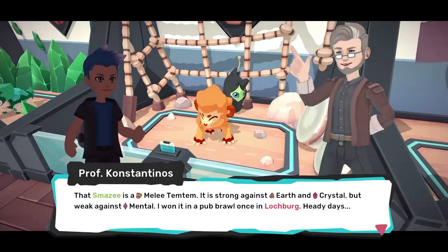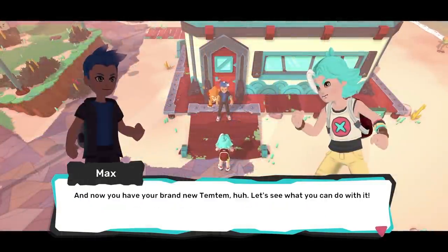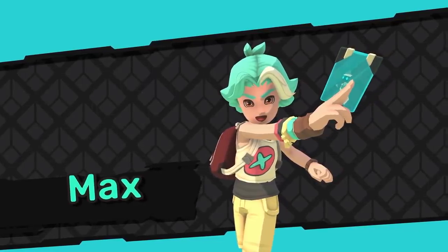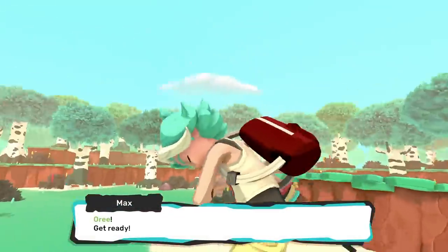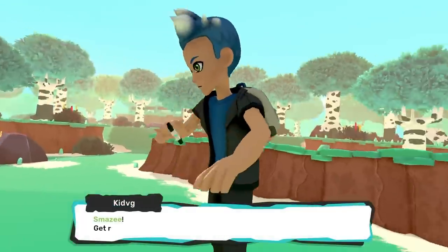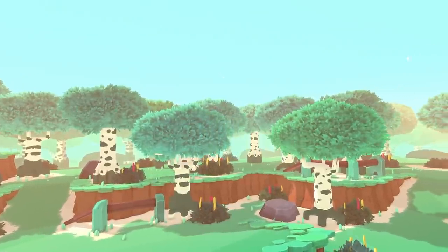Una vez que tomes tu decisión, tu rival te retará en ese mismo momento a una batalla, que sirve para que te des una idea de las mecánicas del juego. Ya después de que le ganes, el profesor te echa la bendición y te suelta al mundo para que lo recorras con el objetivo de convertirte en el mejor entrenador de Temtem que haya existido.